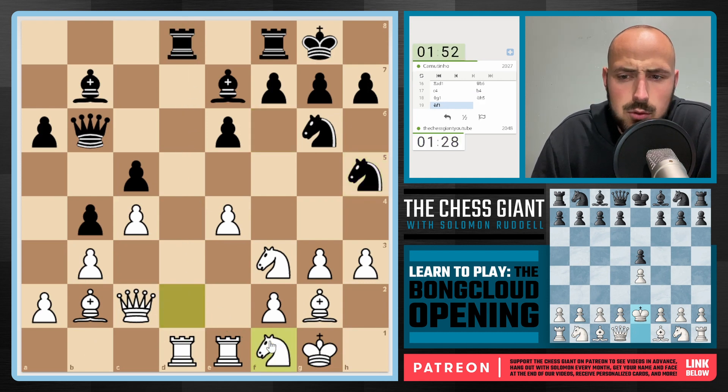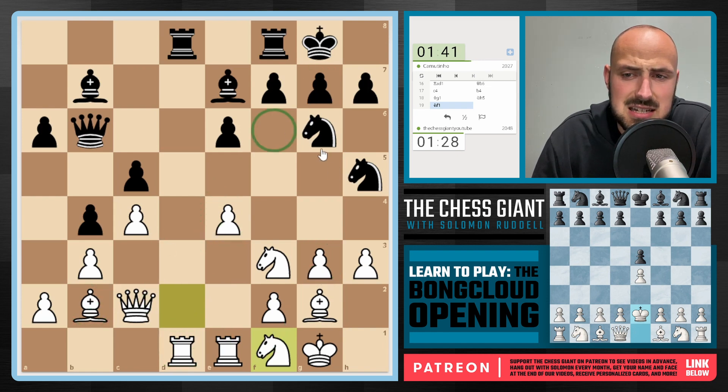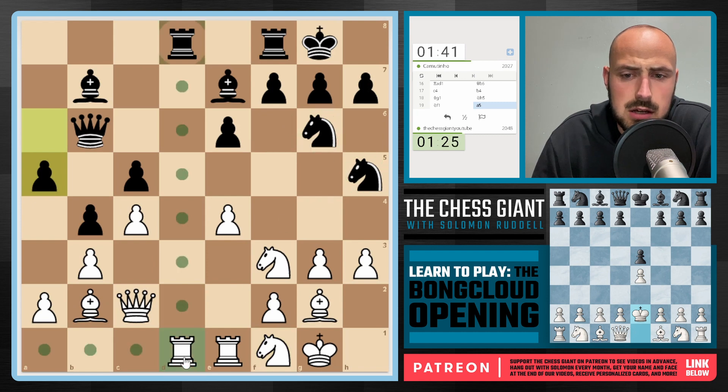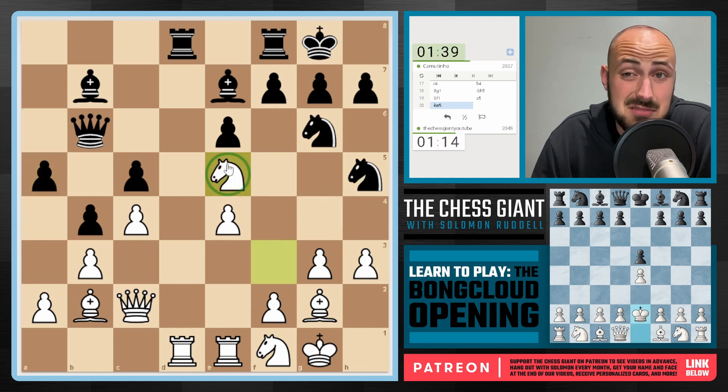Knight h1, we got Knight f1 now. We still got all of our bases covered. This Bishop is also very active on b2. These Knights at the moment are not really that threatening or doing a whole ton. Of course if we do play g4, this Knight is going to become more active. We see a5 — in that case, let's just start to trade down. Let's play Knight e5, offering up a trade. If you want to trade down, I'm cool with that. The opponents in this video have been taking quite a bit of time trying to figure out what to do against the Bong Cloud — it is harder to go up against than you may think.